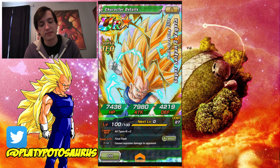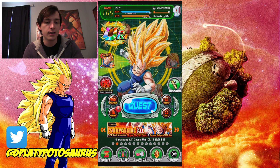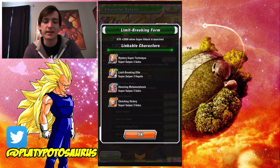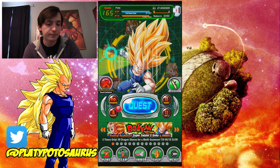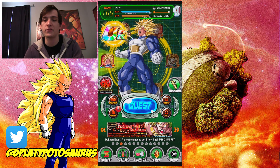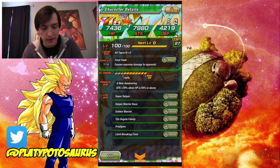Off camera I leveled him up to level 100 and for this video I'm going to make him the leader. I built a team that's really beneficial to him specifically. For example, I have the Super Saiyan 3 Goku that's linkable, because these guys share the 'Limit Breaking Form' link skill, which is kind of like the Kamehameha link skill but for them.